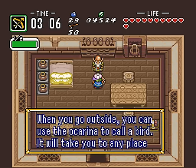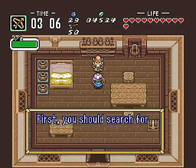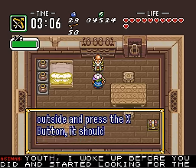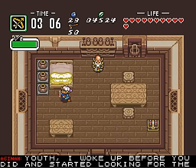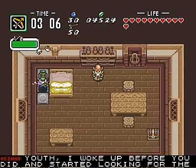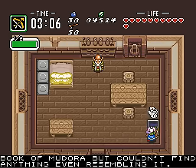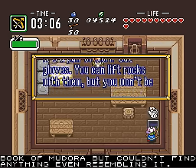We're getting all our stuff back. Saucerall's telling us we can go outside, call the bird, go wherever we want to go. In the meantime, they're going to look for the Book of Mudora. Believe it or not, the Book of Mudora is actually an item that we cannot use in this game, but they will use it in a plot device type of way, so here we go.